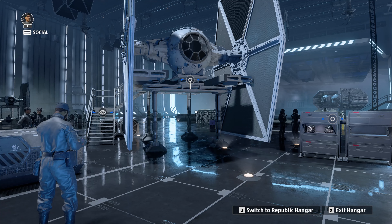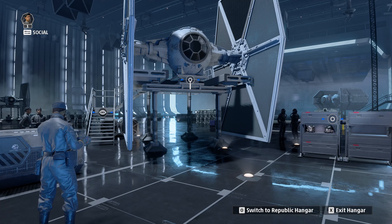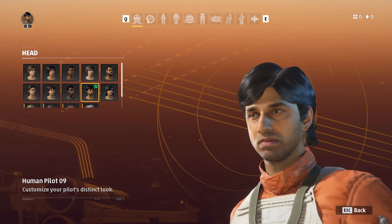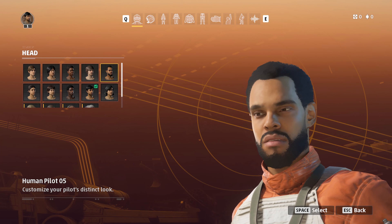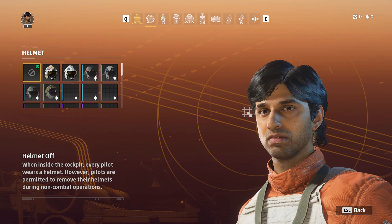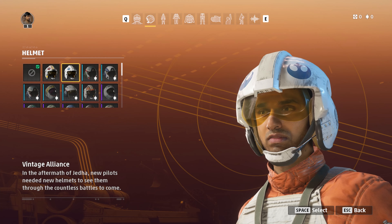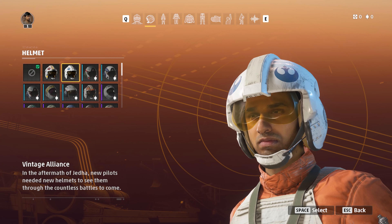That is of course all your cosmetics and customization items for Star Wars Squadrons. You can also customise your pilot — on the right side of your hangar you can customise your pilot. This is currently my New Republic pilot. You can change a lot of things, like different helmets, which are quite crucial — each Rebel pilot had their own customised helmet.